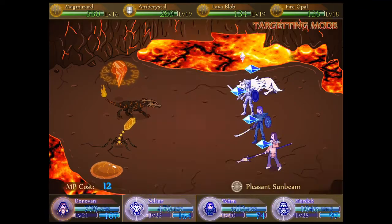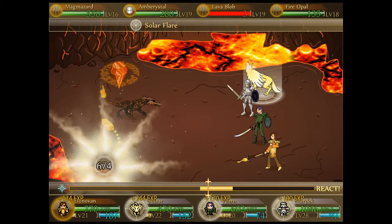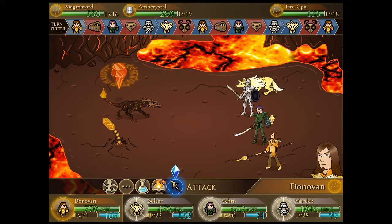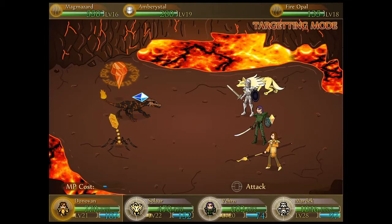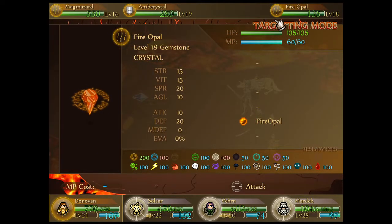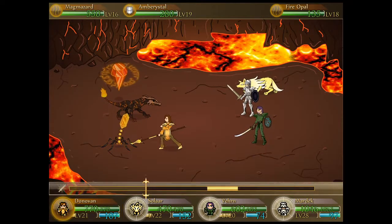It probably makes sense to take a lava blob out with Solar because that's a sure thing, whereas with Verne it might be close. I think it'll be very close - he was about 30 damage shy of taking one out before, and plus 20 damage would get him pretty close with his slightly over 100 damage. It'll come down to how much extra damage he gets from the spirit boost we gave him. Donovan is still the trickiest to attack with fire.